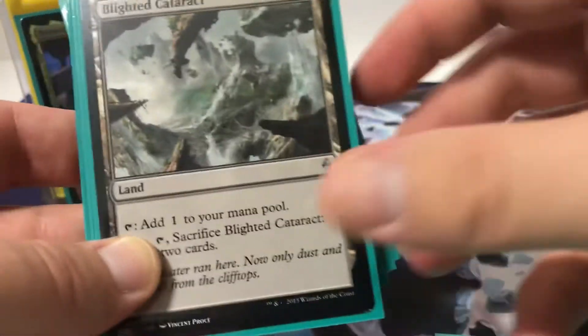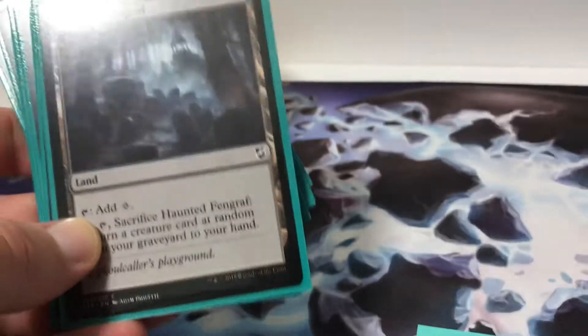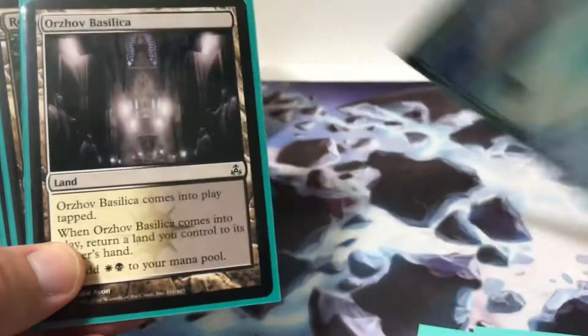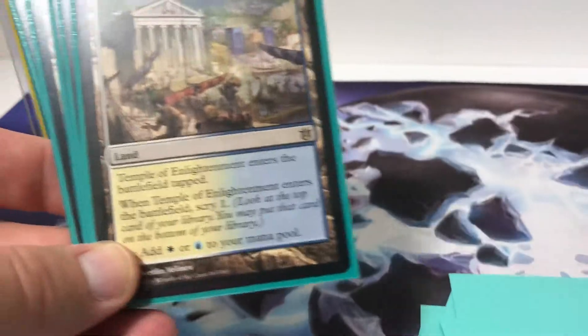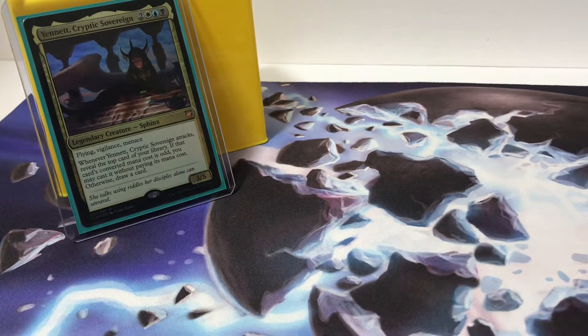Utility lands include Arcane Sanctum, Command Tower, Isolated Watchtower — to scry — Lonely Sandbar, Rogue's Passage to help make Yennett unblockable, lands to get mana of any color, and lands for card draw and scrying ability. I might get Temple of Deceit and replace one of the Thriving Heath or Thriving Isle. But so far, those are the utility lands.